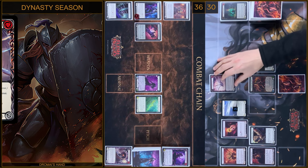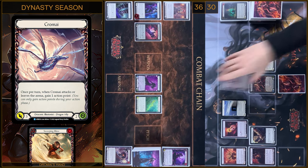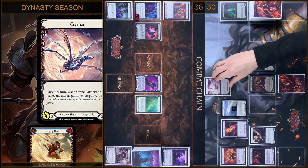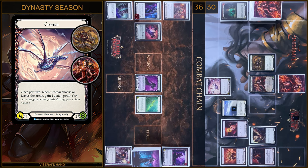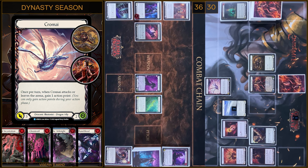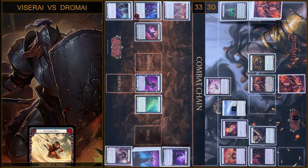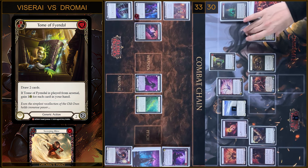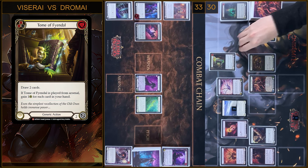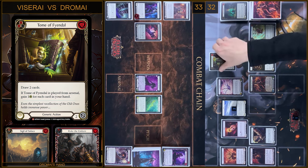I'm gonna play Invoke Chromai and transform 1 Ash token into Chromai Dragon. Next I'm gonna play Chromai — I gain 1 action point, and it will be 3 damage and go again with Phantasm. I have no block, no reactions. I take 3 damage. Let's close this Combat Chain. Next I'm gonna play Tom of Feindal from my Arsenal Zone, pay 1, draw 2 cards, and gain 2 life.